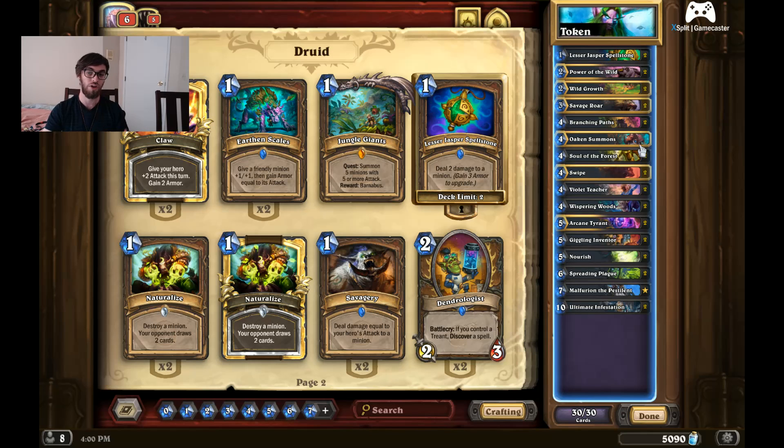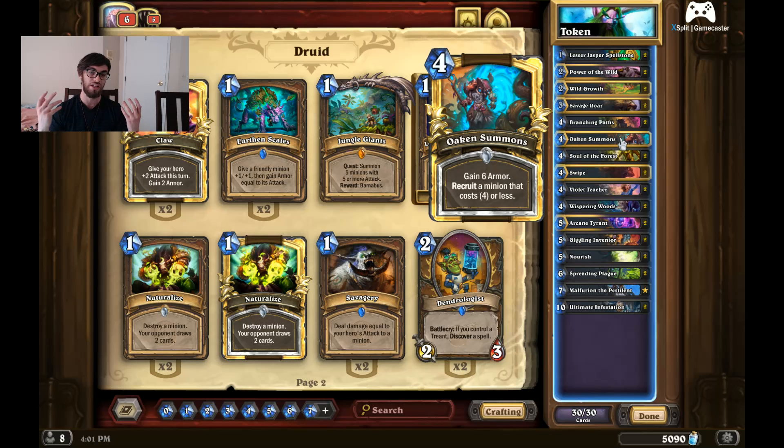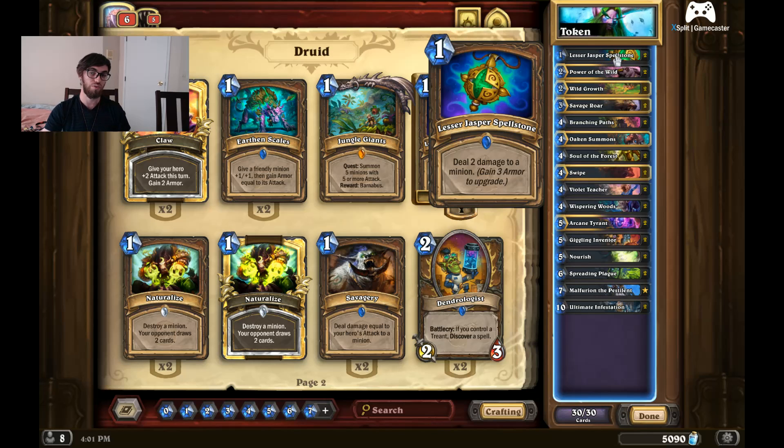The deck only runs one copy of Oaken Summons to pull out your Violet Teachers. The reason it only runs one instead of two is that if you've already drawn both Violet Teachers, Oaken Summons pretty much just becomes 'gain six armor.' For four mana, that's not great — you really want that minion with it. The Lesser Jasper Spellstone helps as a bit of a safeguard. Overall, this is more of a late-game deck.